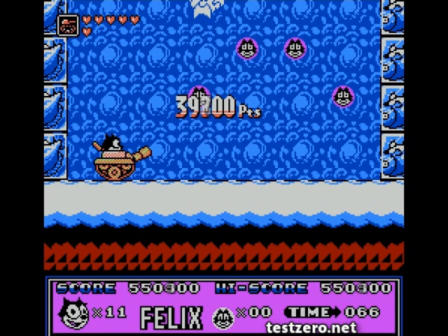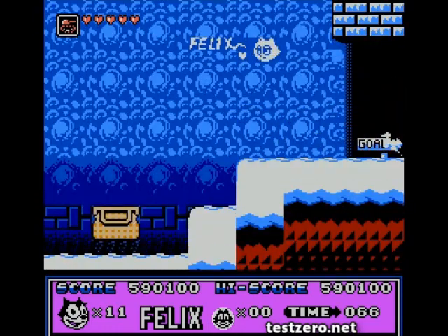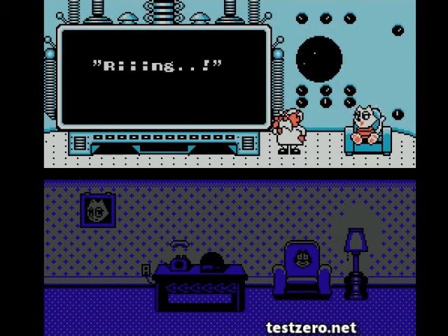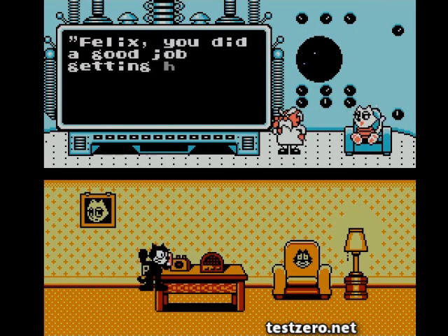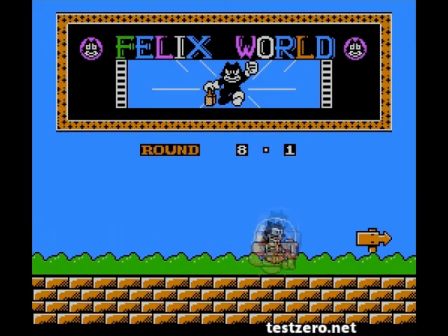We hit 60,000 points for it. That takes us to our goal. I think that's it for this episode. Yep, Felix is laughing, so that's the end — right after this cutscene. Felix, you did a good job getting here, but this will be our last battle. Next time on Felix the Cat: round eight, and a new level. But you can't see what it looks like yet.